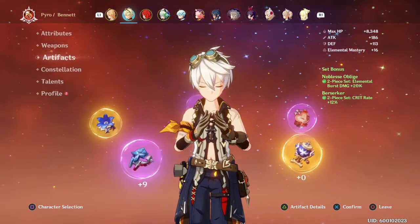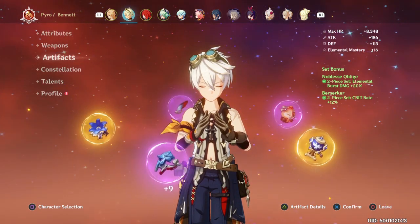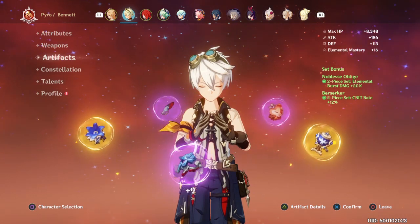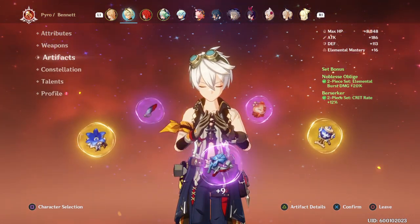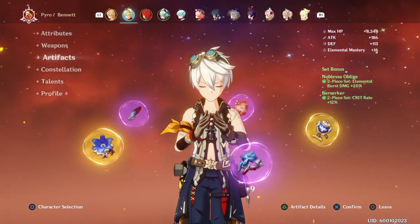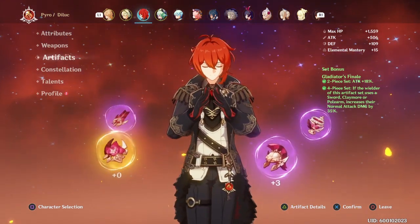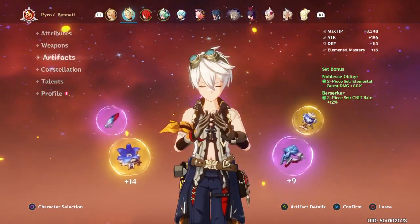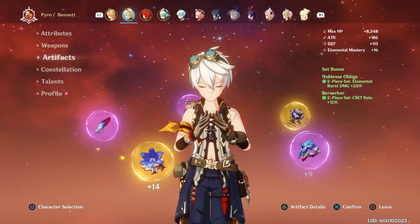It's good for his ulti and also good for what we're going for — building Bennett as a support character. The main reason is that you need to have two types of roles: the support characters and the attack characters — the high damage dealers and the neutrals as well. We're also going to have Berserker on the side just for a 12% crit rate increase.